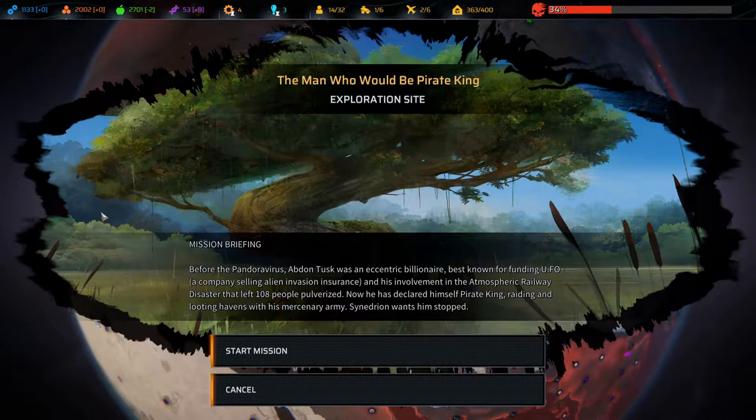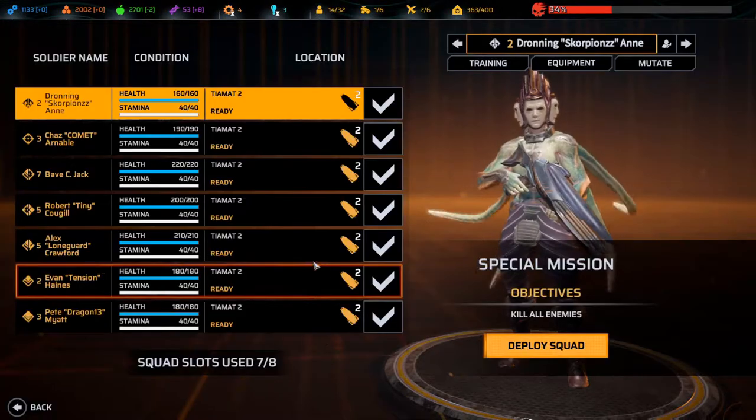He was best known for funding a UFO company selling alien invasion insurance, and his involvement in the atmospheric railway disaster that left 108 people pulverized. Now he has declared himself Pirate King, raiding and looting havens with his mercenary army. Cenedian wants him stopped - so do I.